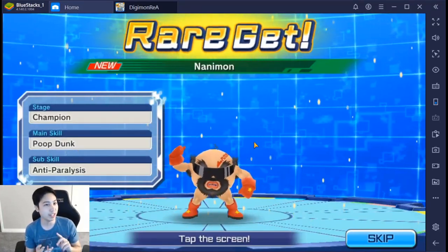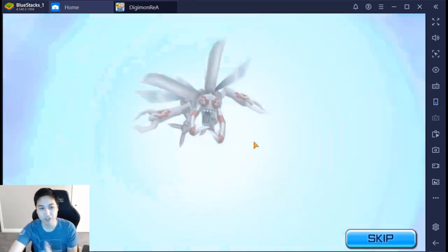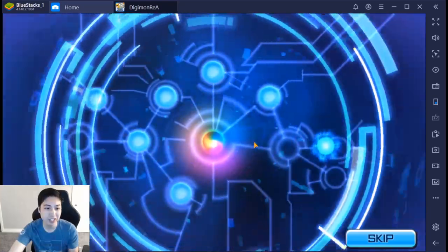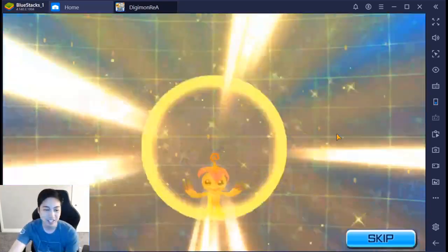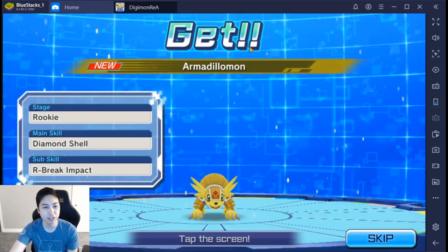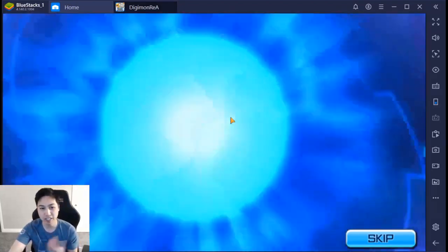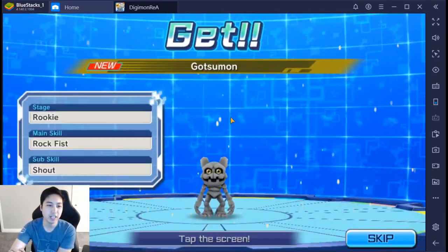The blue and the gold ones are stuck at a maximum of Ultimate. So the ones you want are the Mega ones, because that's the final form. On the summon screen it will usually tell you if it's rare, and if it's a rainbow it's probably super rare. There is a tier list — I'll tell you which ones to look out for after this summon.